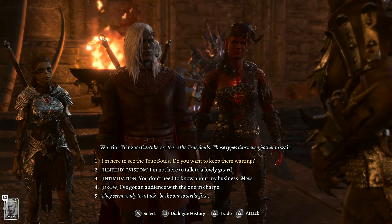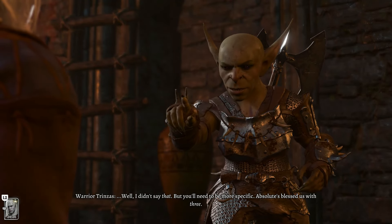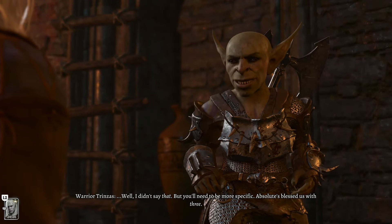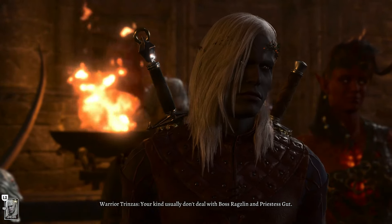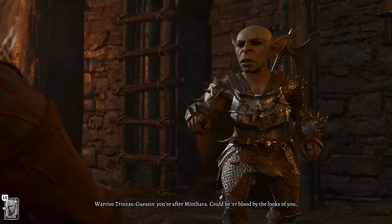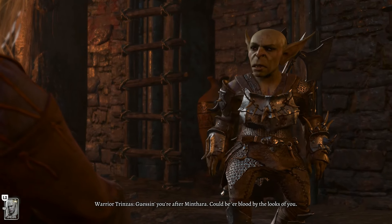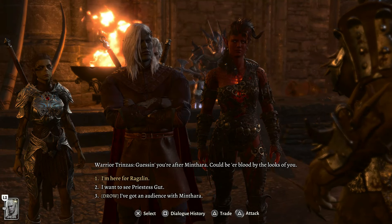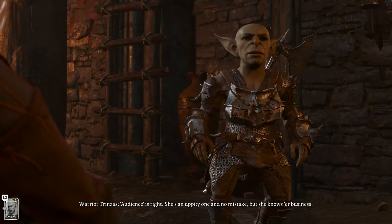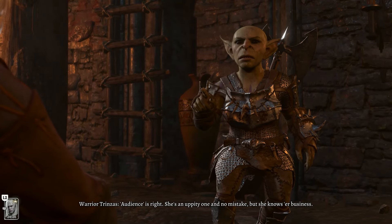Equip the Key of the Ancients for the plus one to nature score — there's really no reason not to since you don't have any other headpiece. Now head straight north and go inside the big doors. You may want to run right first to unlock the waypoint. Ultimately go through the heavy oak doors and into the Shattered Sanctum. Run forward until a cutscene triggers with a goblin guard demanding your business.